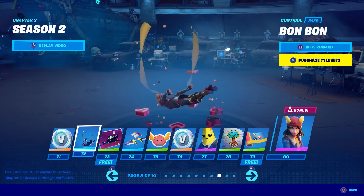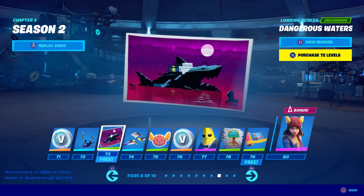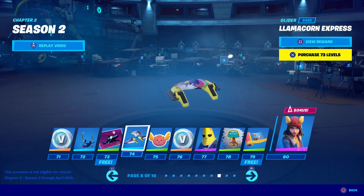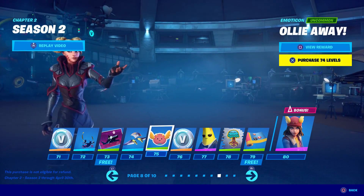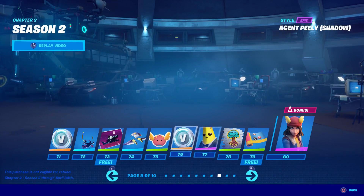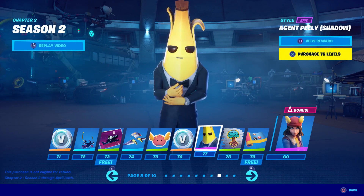Bonbon — that would go with the Candy Man skin. I don't like it but it would fit. Dangerous Waters. Llama Corn Express — looks like a Bright Bomber one. Ollie Away. More V-Bucks. Another Peely skin — are you kidding me?! Stop with the Peely skins.